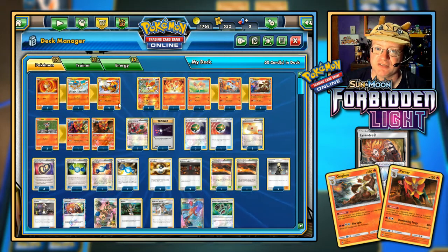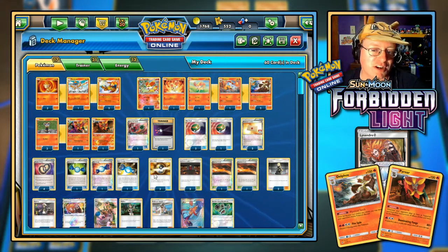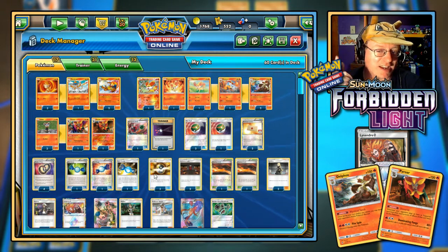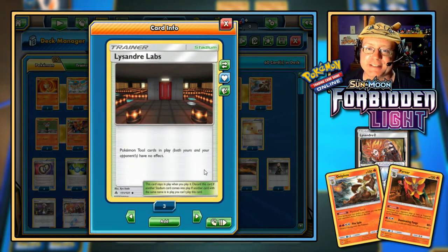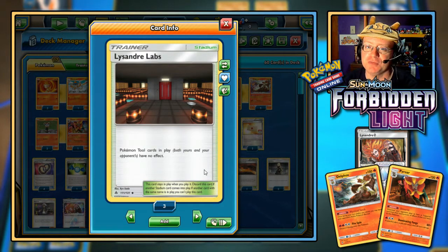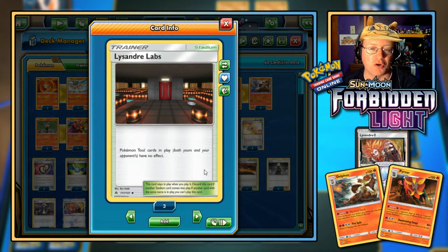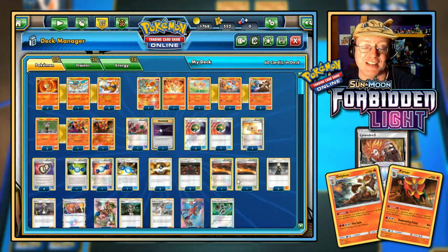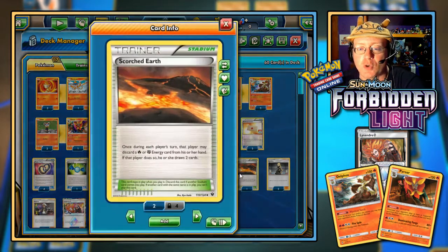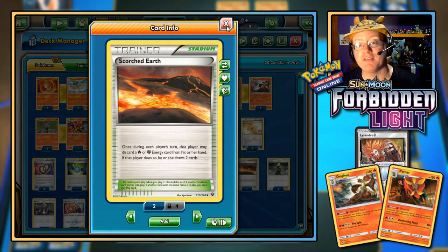Since we only have one of each Stage 1, there are three Rare Candies to go from Basic to Stage 2 directly. Two Ultra Balls — discard two cards to search your deck for any Pokemon. Two Lysandre Labs: with this Stadium in play, Pokemon tool cards in play have no effect. That negates opponents' Float Stone and Choice Band but also conflicts with our own Bodybuilding Dumbbells. Two Scorched Earths: once during each player's turn, I can discard a Fire or Fighting Energy from hand to draw two cards — great draw support.